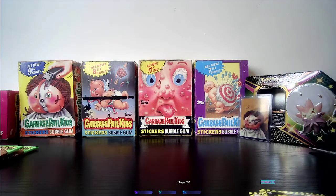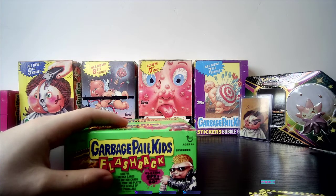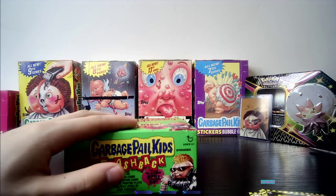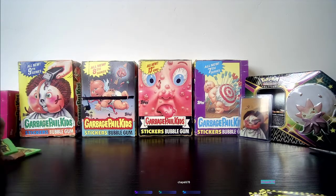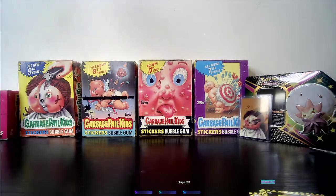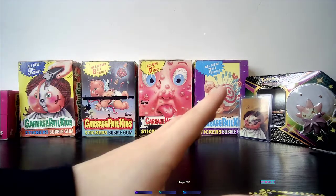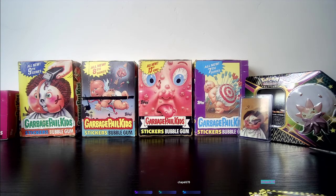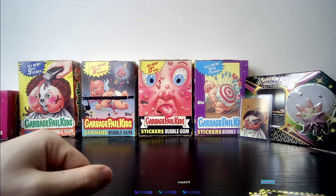Make sure to hit that like and subscribe because we still have the rest of this box — it's not even halfway empty, there are still more packs to open up. Who knows what we might get — we might get a sketch card from 2010. These packs are 11 years old, so a sketch card, printing plate, or anything else we could pull out of here could be extremely sought after. Thank you all for watching — this is GPK Forever signing out.